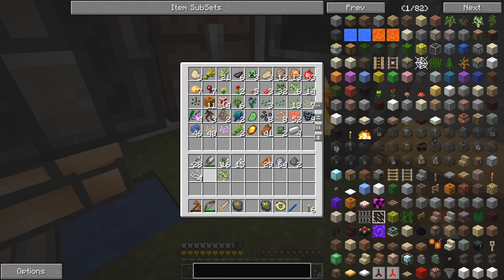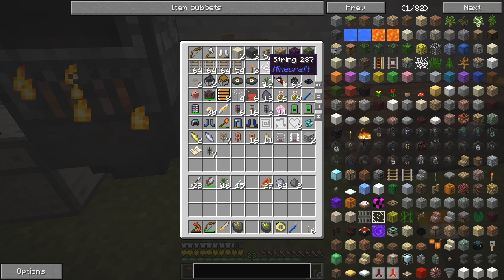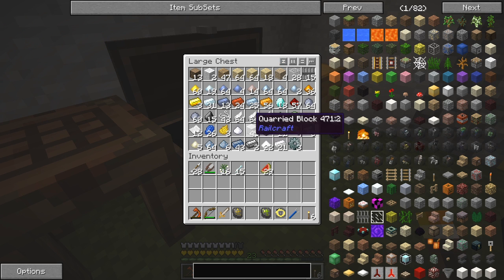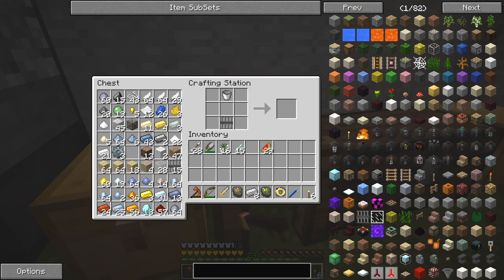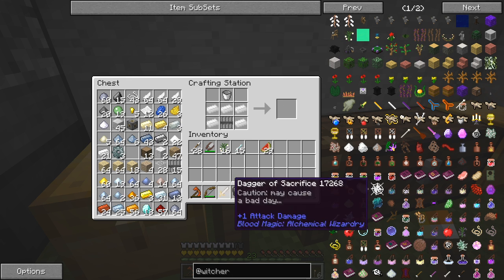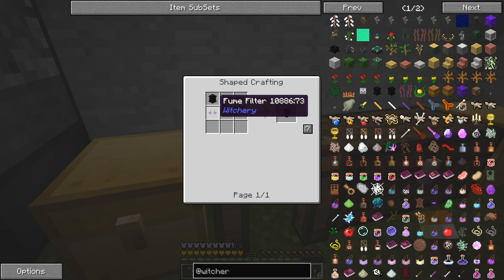There's some string, a spider eye, tree saplings - the string I think I'm keeping in here. Gunpowder and clay - plenty of feathers from eating wattle chicken as well. I needed iron ingots and here's where this stuff comes out - and I think this was the witch's oven. I just need to put these iron ingots around here to get my witch's oven. I should make some fume funnels too - a filtered fume funnel.